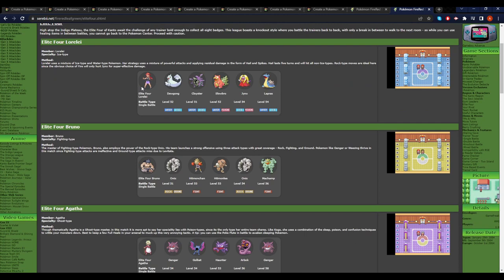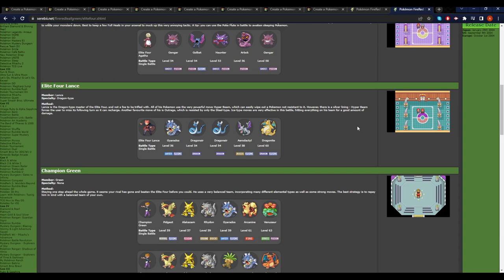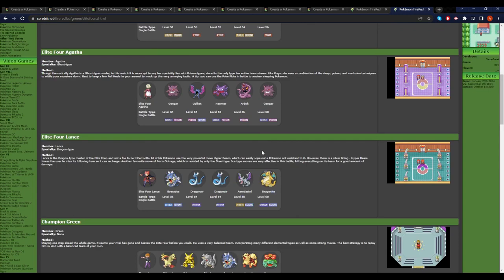Then you go to the Elite Four once you get past Victory Road. Lorelei can be pretty tricky with her Water and Ice types. Bruno's really not too hard with his Fighting types and a couple of Onixes. Machamp is a little strong, but you ought to figure out a plan for that. Agatha can be a little annoying, but really isn't too hard of a fight. Lance has got some heavy hitters, but is very weak to a couple of move combinations. And then your rival fight, which will change depending on the starter, is not too difficult but has some interesting coverage.